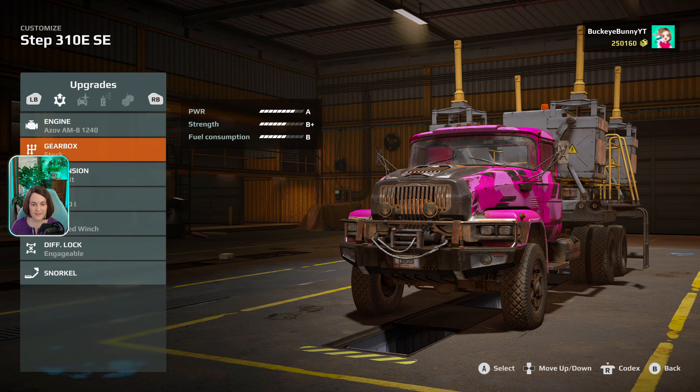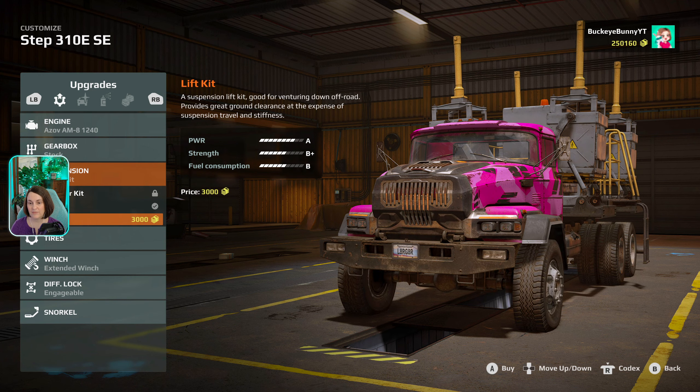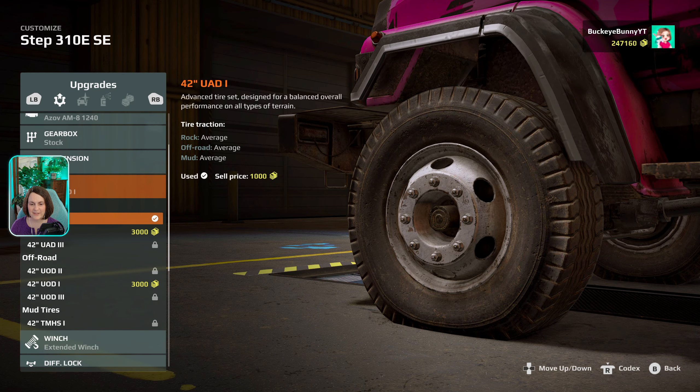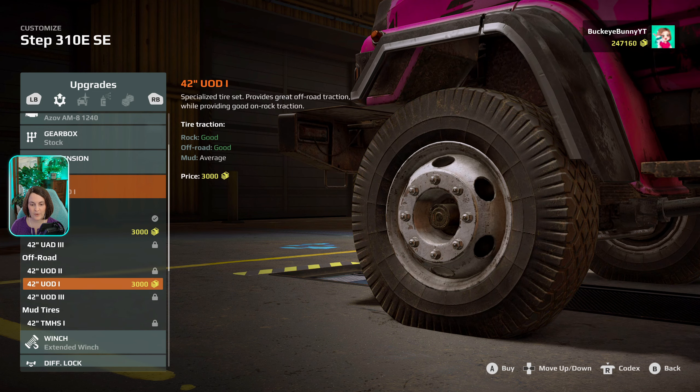We got our stock gearbox suspension. Now we could add a lift kit — good for venturing off-road, great ground clearance at the expense of suspension travel and stiffness. We might have to worry about the stiffness given what we're carrying. Let's try it with a lift kit. And our tires — we have average, average, average. We need something good for off-road, so we're going to buy the 42-inch off-road tires.